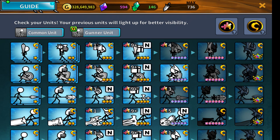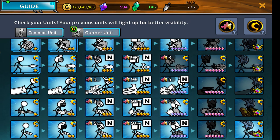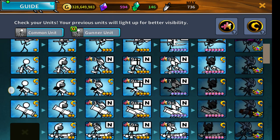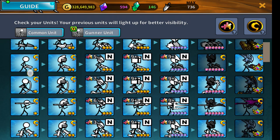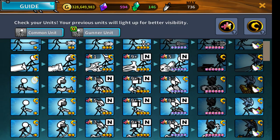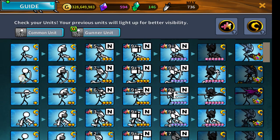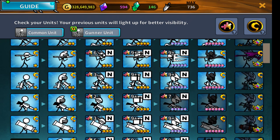When you first enter the game, I believe the default units provided are the Swordsman, the Rifle - the M16 - and the two-star Shield Soldier.